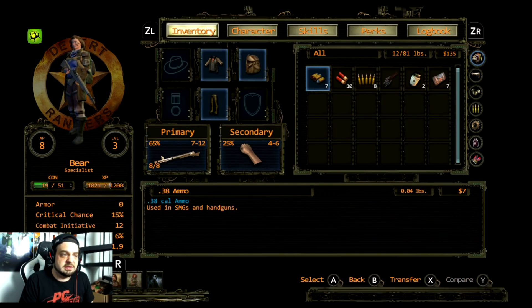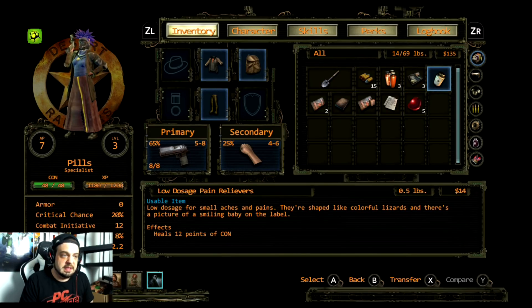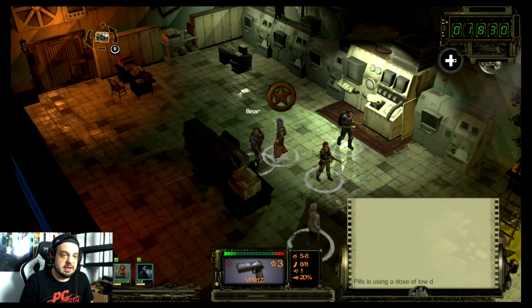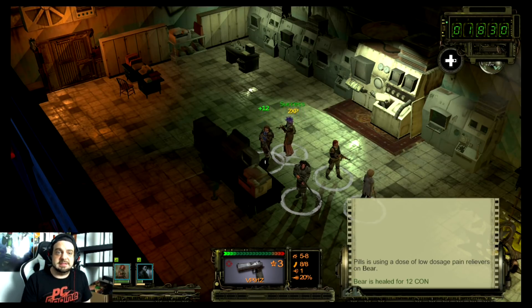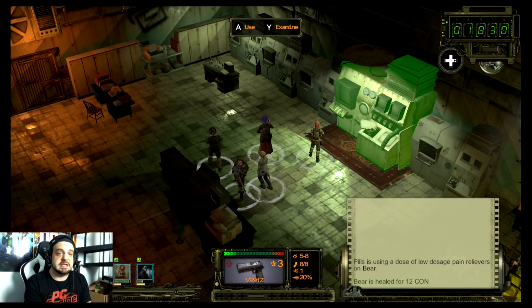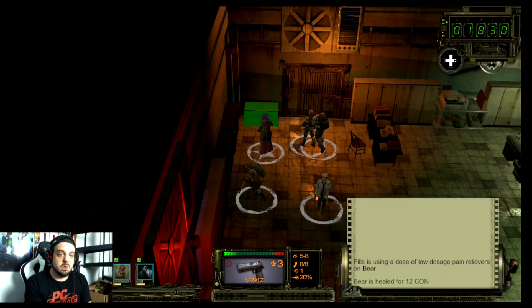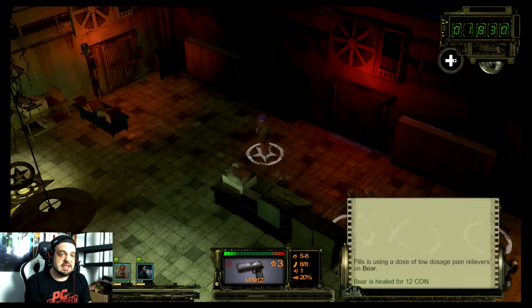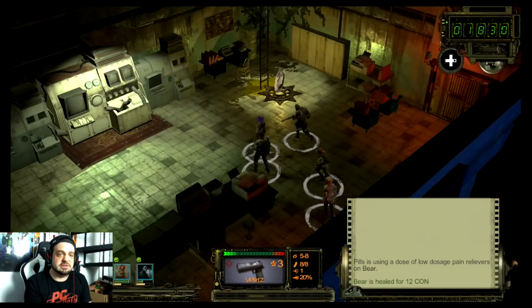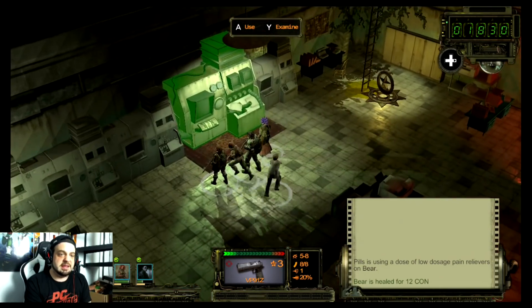Bear is not faring very well, so let's go ahead and heal Bear up a little bit. All of your characters have different skills, and when you start out the game you can either have it randomized or you can customize it. I just went with random because it said it was better for newcomers to the series. There are multiple difficulty levels as well — I chose the standard difficulty. Honestly I probably should have chosen the easy difficulty because I am not well versed in this genre. The frame rate tends to chug at points — sometimes it's pretty smooth if you're just running with one person, but when you get your whole squad involved it can get a little bit choppy.